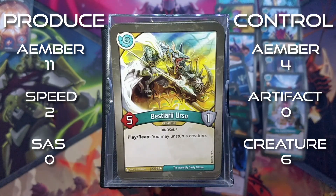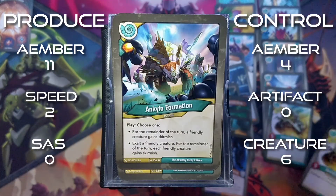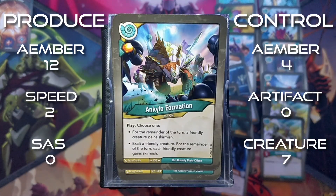Bestiary Urso is a 5 power creature. With play and reap, you may unstun a creature. We have 2 copies of him. Ankylo Formation: amber whenever you play it. It's an action - choose 1. For the remainder of the turn, a friendly creature gains skirmish, or exalt a friendly creature. For the remainder of the turn, each friendly creature gains skirmish.